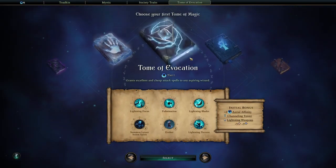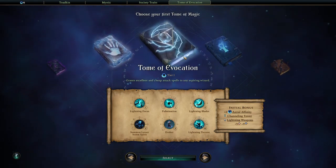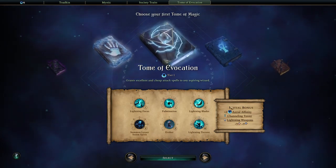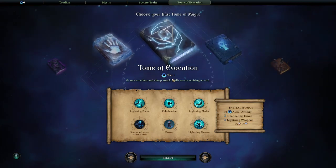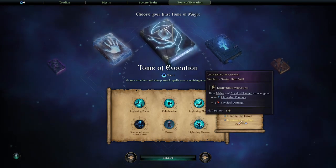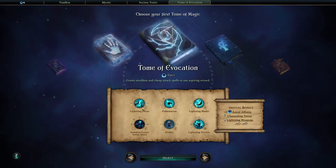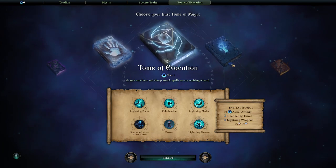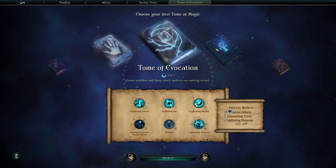Now choose your first tome - this is the last major choice other than character-related ones. The Tome of Evocation grants excellent and cheap attack spells and gives you access to more affinity. It includes a channeling tower for more mana, lightning weapons as a buff for your people. You can see the different spells - this is tier one, it goes up to tier five, but you just select the tier one as one of your base units. The tome can really change up how you play.